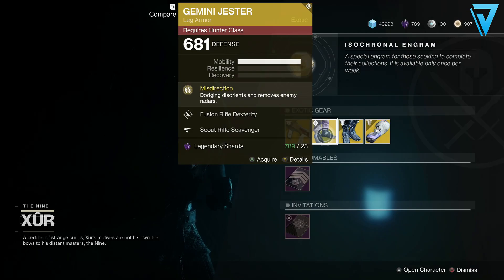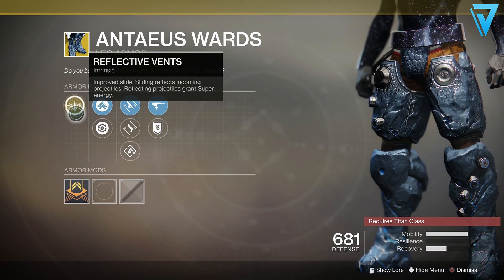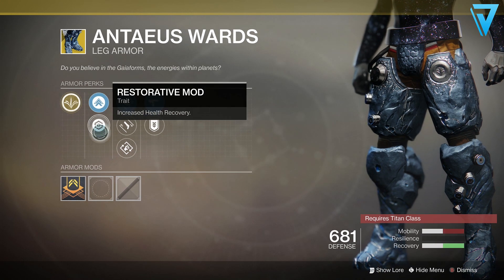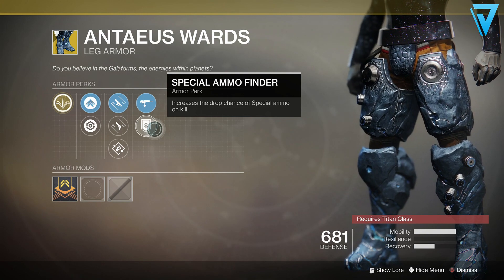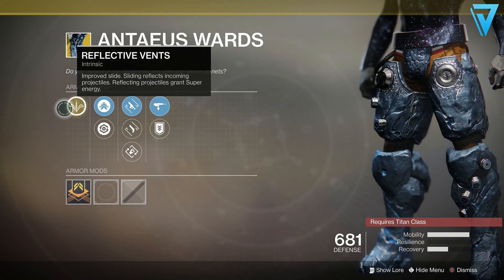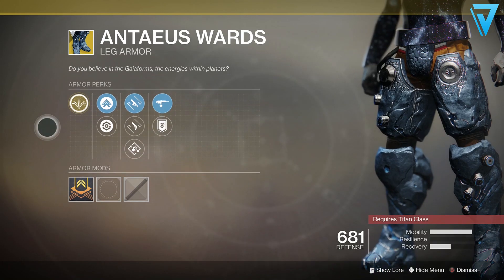For the Titan, we have the Anteus Wards. The main perk is Reflective Vents: improved sliding reflects incoming projectiles, and those reflected projectiles grant super energy. You've got Mobility and Recovery, plus fusion rifle dexterity, cannon dexterity, outreach, scout rifle scavenger, and special ammo finder. They clearly haven't sorted out the random rolls, but these are a fun but very situational exotic — you can have some literally meme moments if you're lucky. They are Forsaken exotics, so definitely worth picking up for your collection.